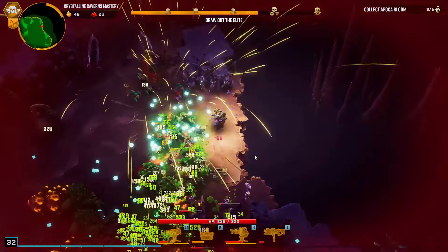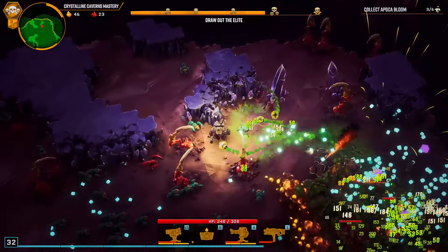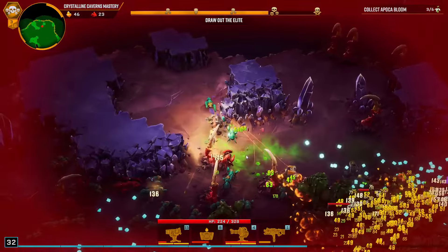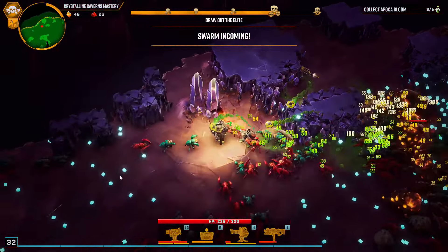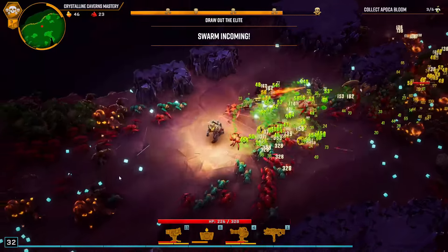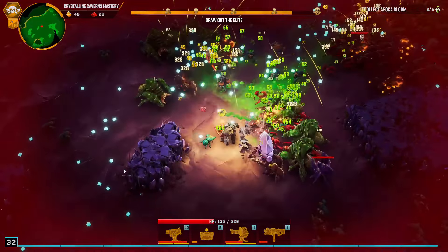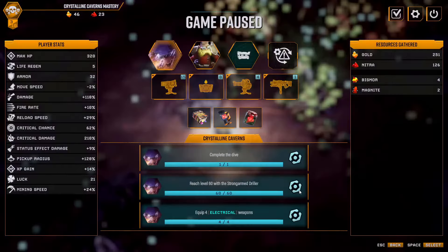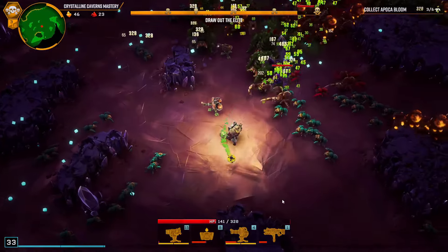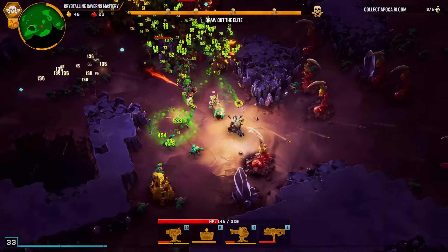Damn. Explorers don't actually kill the big boys — I thought they would blow a path through there, which they didn't. Not easy. We have a lot of crit — 62%. Can we get more levels on the turret?